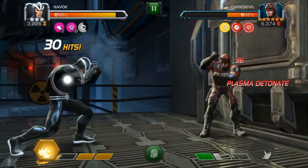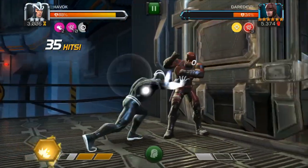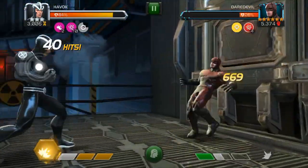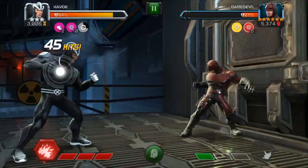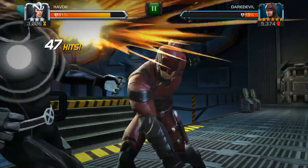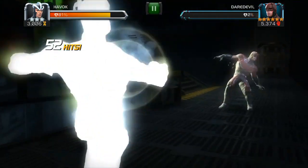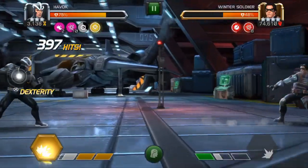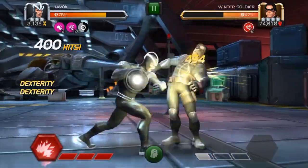And finally, once you get the hang of managing those plasma charges on yourself and the opponent and using that feedback debuff, that's when you're going to want to start getting the hang of using your special three attack. Special three is an excellent attack with Havoc, and you can crank up the damage by having prowess buffs on yourself. You get those by using your heavy attack on your opponent. You can hold up to five of those prowess buffs at a time. Get as many as you can and just use your special three whenever it becomes available. Try to get those prowess buffs on the way to your special three so it's ready for you when you get there.